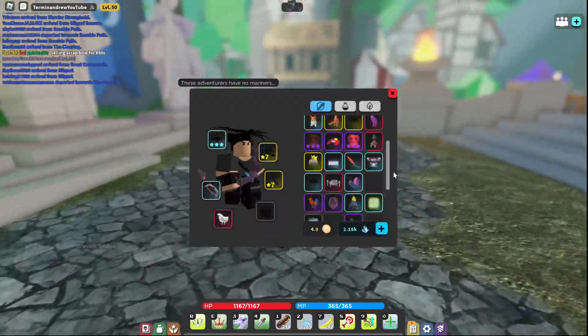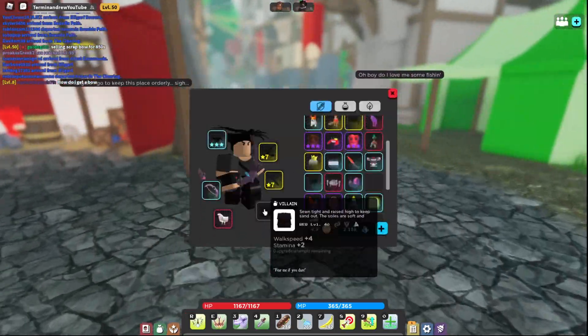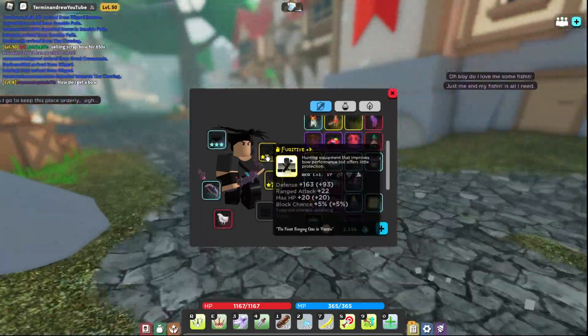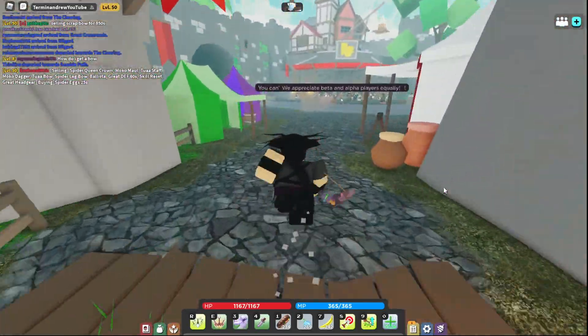If you want to see me 1v1ing people in catgirl armor — I think it takes off my walk speed, my stamina, a lot of my defense, and my range attack. We'll 1v1 in Nogar for something with catgirl armor.